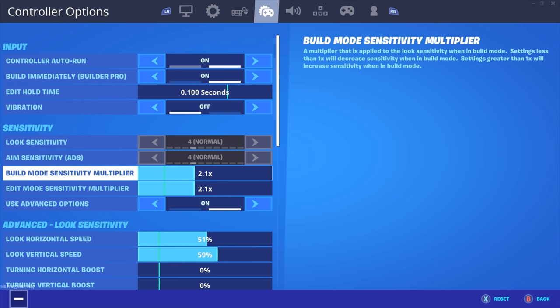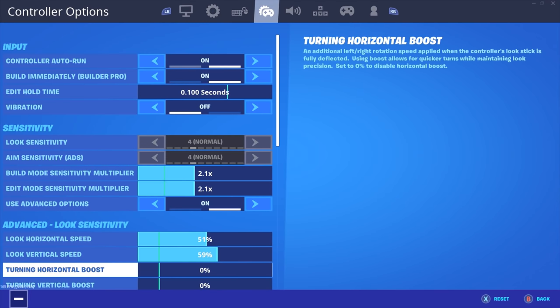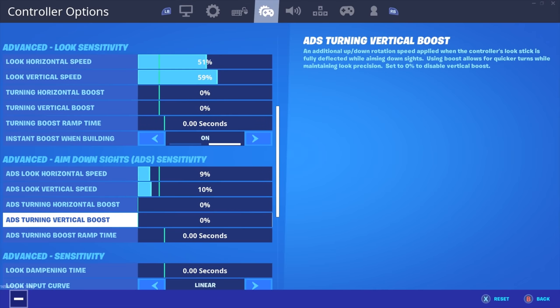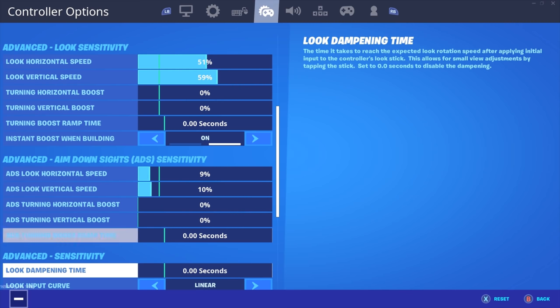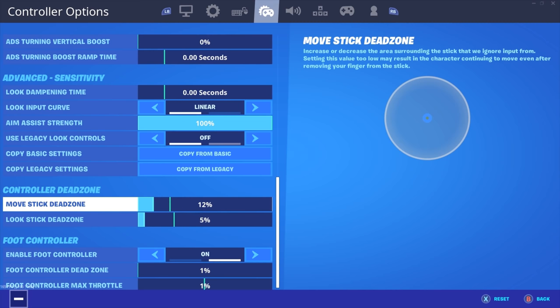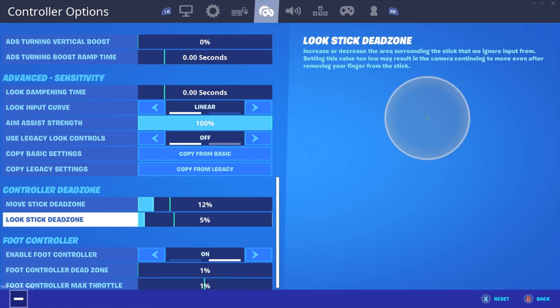I play 2.1 build sensitivity, horizontal speed 51, vertical 59. I play with no boost — I feel like boost just throws you off. I do a lot of 1v1s and I'm really into 1v1ing people, so I don't want any random speed boost. Emphasis strength 100, obviously.